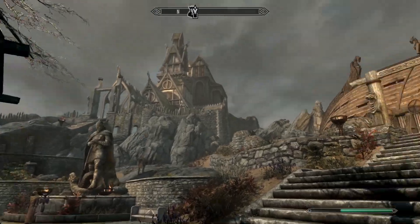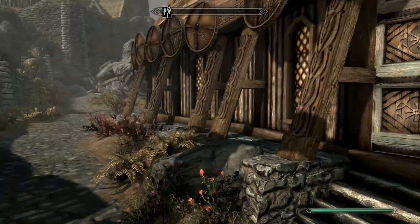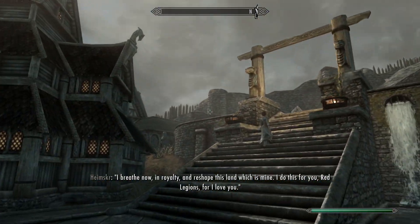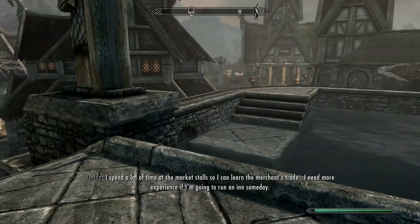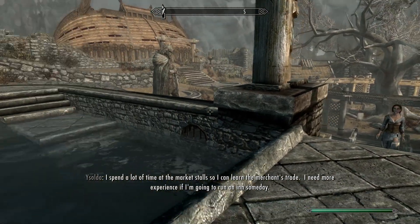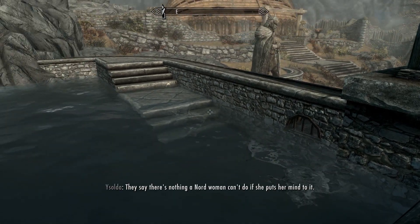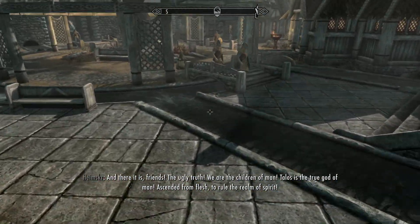The Special Edition definitely delivers: everything is smooth and loading times are really fast. Opening the entrance to Jorrvaskr, I'm pretty much immediately teleported inside, and going back out is just as instant. One thing I noticed inside is that the lighting is not as good as in my edition — Enhanced Lights and FX and Realistic Lighting Overhaul definitely make a far better impression. But that's fine for vanilla. The water looks nice too, not as good as Realistic Water Two with all its mods, but still better than original vanilla Skyrim.